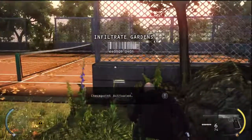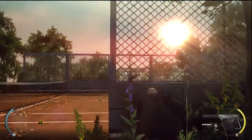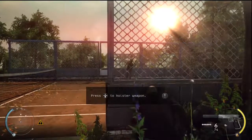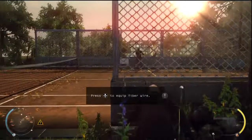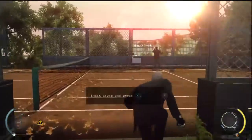You have activated a checkpoint. If you die or if you choose to restart, you will start at this location. Holster your weapon. Use your fiber wire to silently eliminate the guard up ahead.